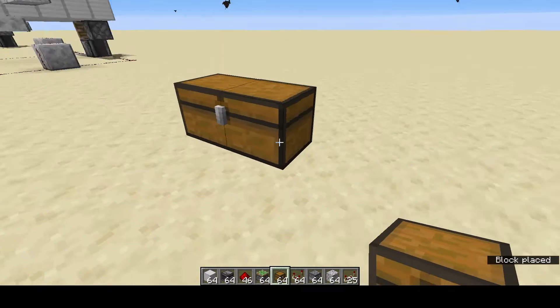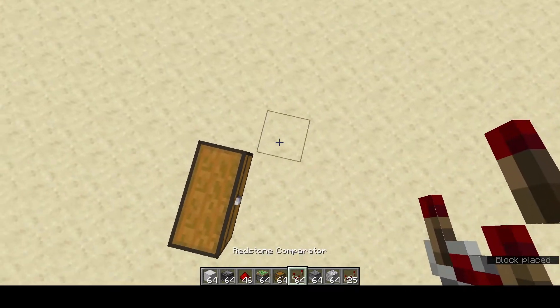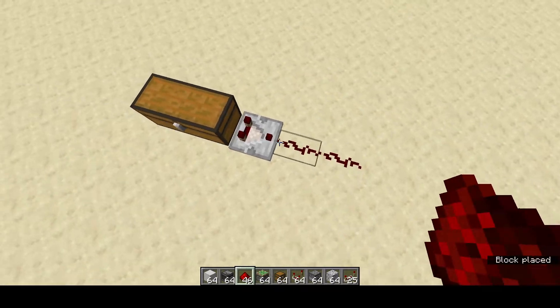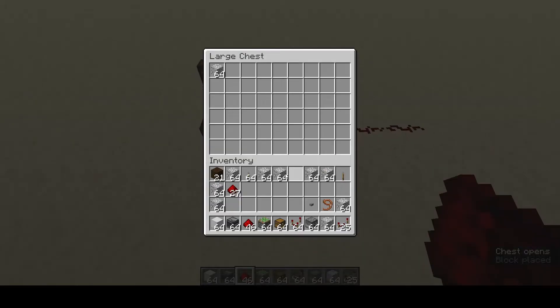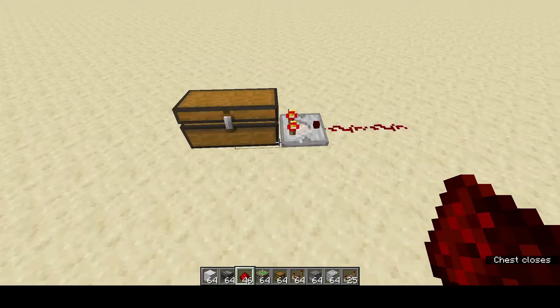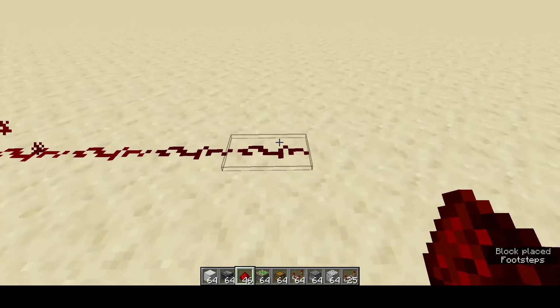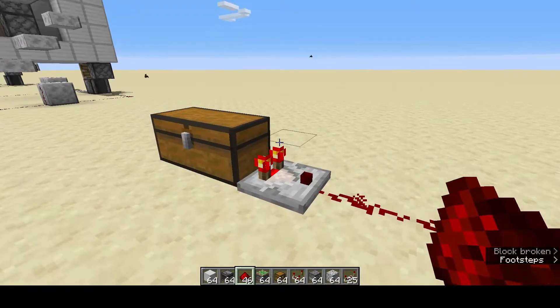Let's talk about how to sense the fullness of a chest. If you've got a comparator facing out of a chest with some redstone output, and you put some stuff in the chest, you'll see that we have a redstone output. The redstone output is proportional — see it stops there — to how full the chest is.